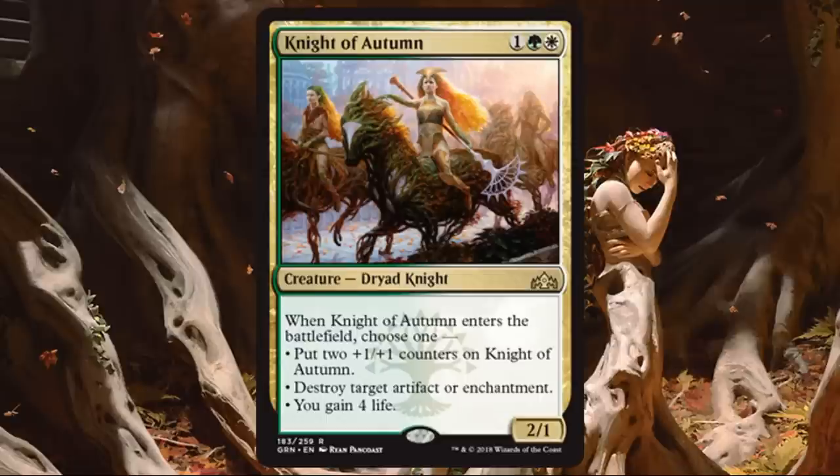Knight of Autumn. I love this card — it's a rare so you won't see it all the time, but play with it if you can. It's a 2-1 for 3, but it kind of feels like a Reclamation Sage because you get to choose one of three options when it enters the battlefield: destroy target artifact or enchantment — very main-deckable; or gain 4 life, useful if you were getting beat down early by Boros; or simply come in as a 4-3 for 3, which is awesome. This card is amazing.